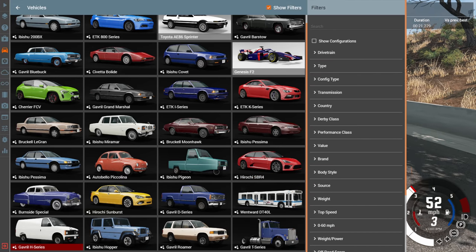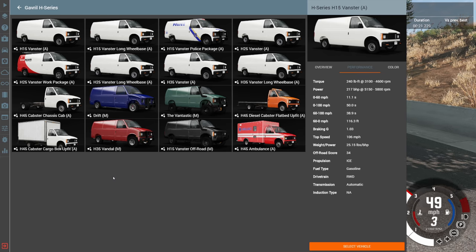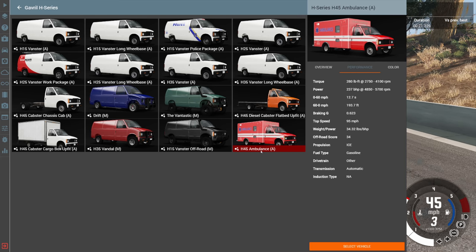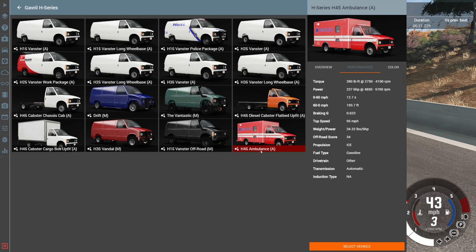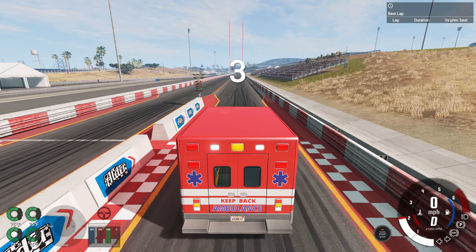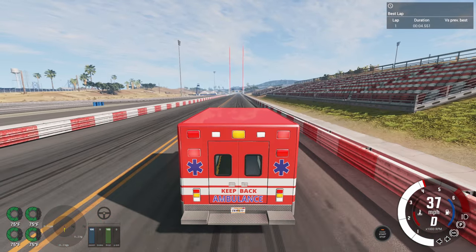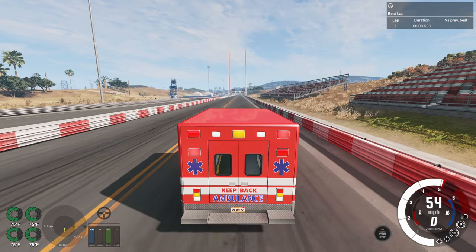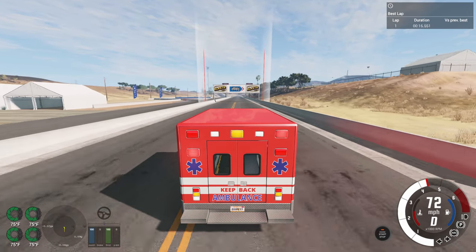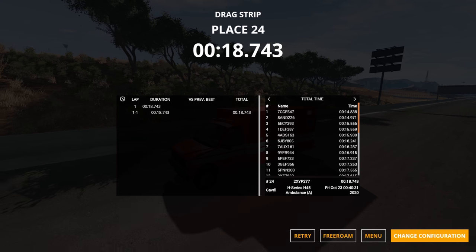Rounding out the truck and SUV category we have the H-series. I think it'll be the slowest because it gets really heavy — trucks like these can get over 8,000 pounds. We have the ambulance, which is debatably a stock vehicle, but we'll test it anyway. The siren goes on — everybody knows an ambulance drives faster with the siren on! And right out of the gate it's faster than expected — zero to 60 in about 11 seconds at 8,000 pounds with only 280 horsepower. Time: 18.743.